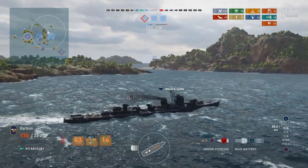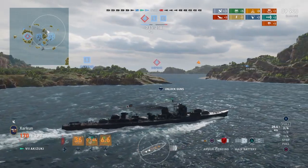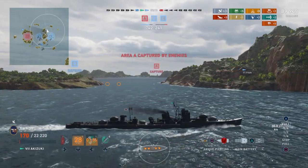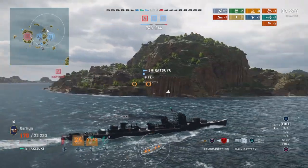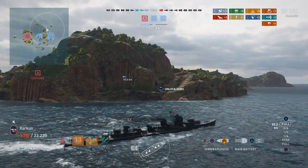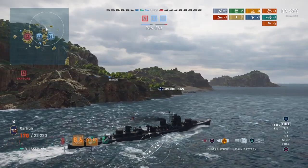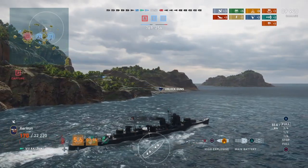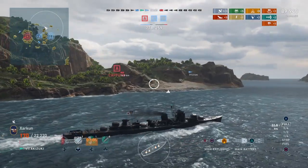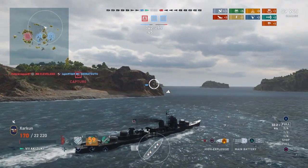So eight enemy ships — seven kills between the Scharnhorst and me, and only one other ship on our team managed to sink somebody. We've killed the majority of the enemy team and taken all of the capture circles. It just goes to show you how much of a team effort this game really is. Two players can exert an outsized influence on a match. It probably helps if they are in a division, though I was not in a division with the Scharnhorst — we were just on the same page. We apparently both knew what we needed to do to win the game and we went out and did it.